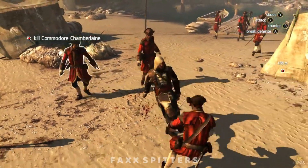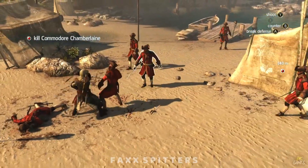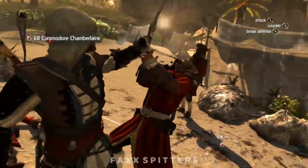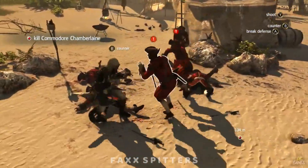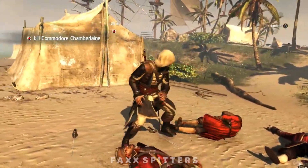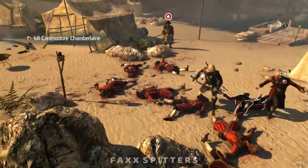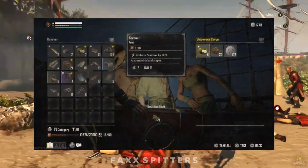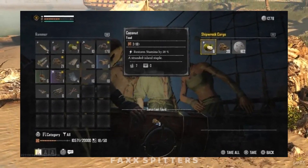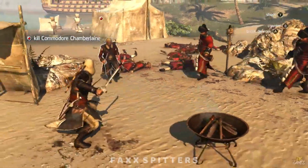Assassin's Creed games were never focused on swordplay. Even long-time fans know that combat is mainly focused on counter kills — you press one button, counter, and the enemy is finished. With Skull and Bones, fans were expecting complex swordplay, but Ubisoft pulled a 180 and delivered nothing. When you board a ship, you're prompted to a window with different options, with little to no combat — skipping that part entirely.